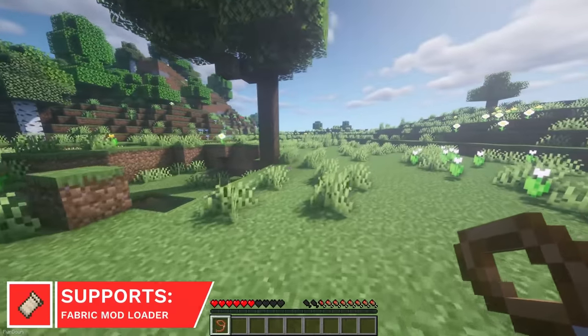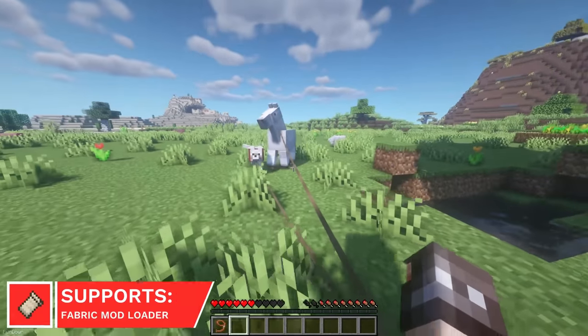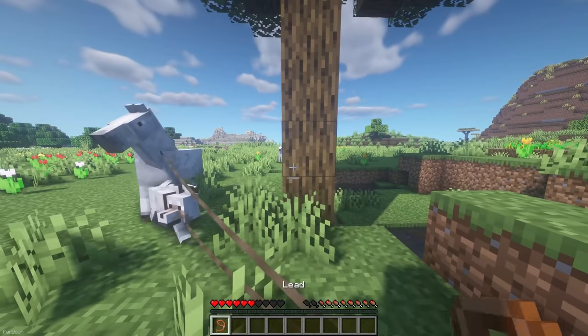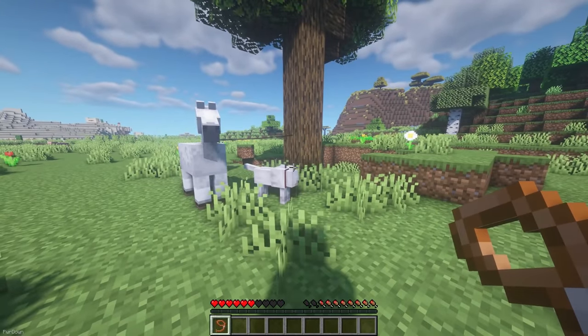Attaching Leads to Logs does exactly as it says, and means you no longer have to tie up your animals to fences, which you might not be carrying. With trees being abundant in Minecraft already, this mod is bound to be useful.